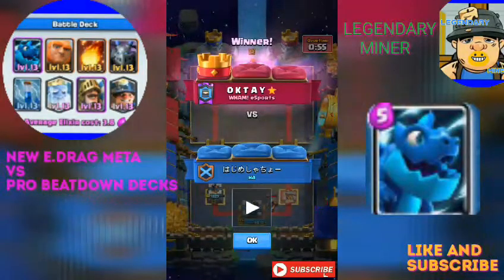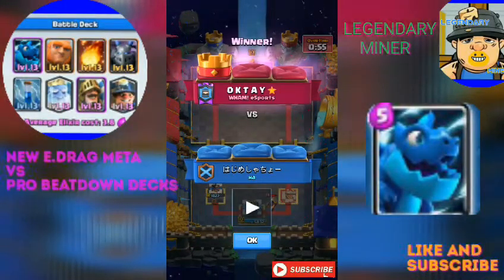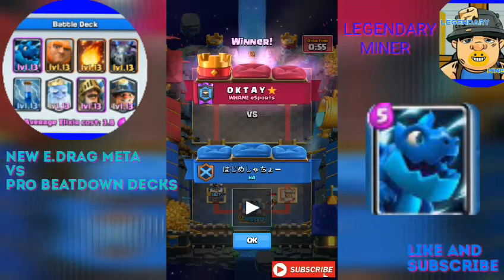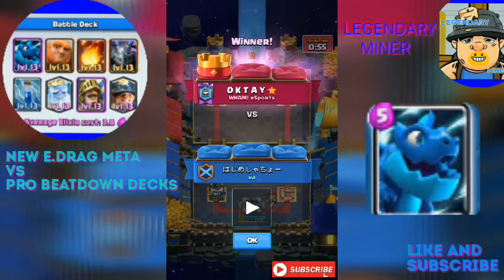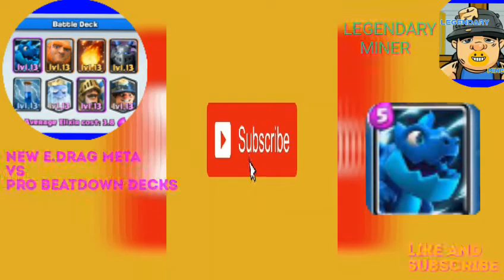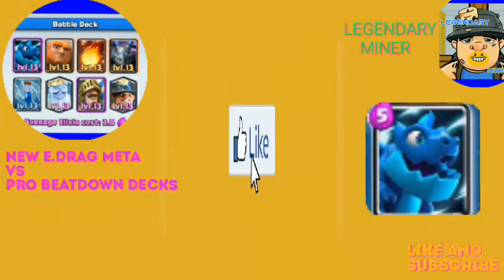That was really crazy. I think you guys loved these matches and loved the way this deck is trending. The Electric Dragon in every single deck has won every single match I've watched so far. I don't really like the card, but it's really epic. I think it should get a little buff — reduce the hit speed, maybe to 1.5 or 1.8 or 2 seconds. That's the perfect way to buff this card.